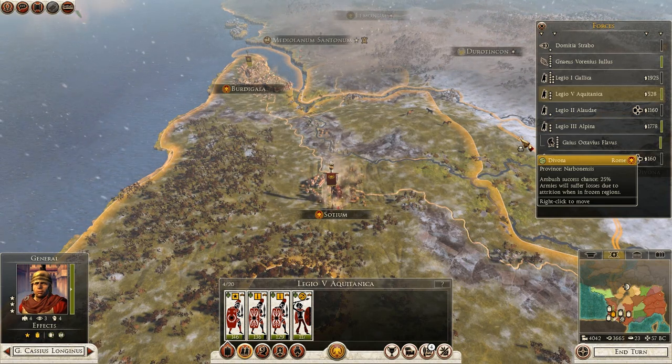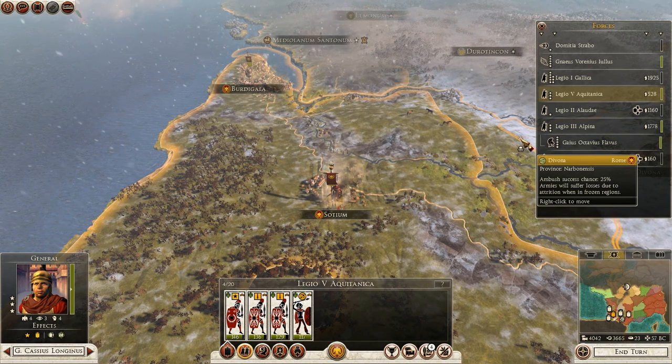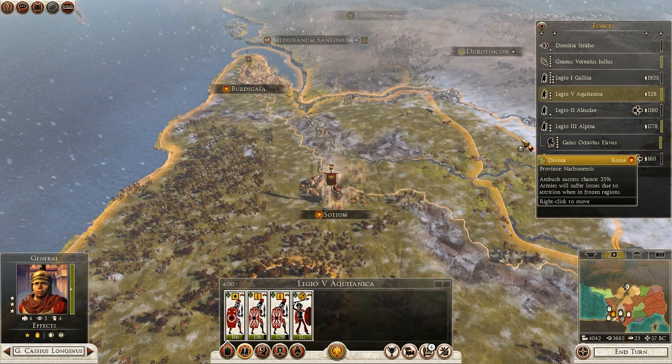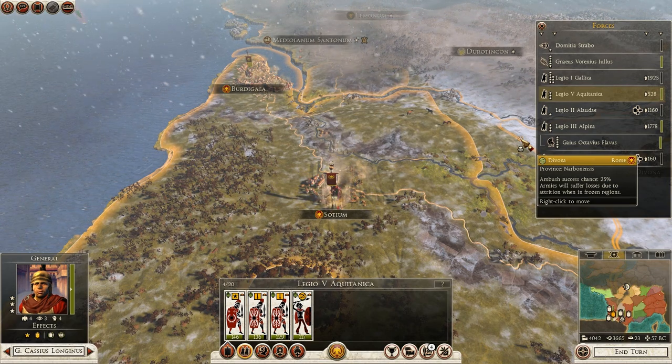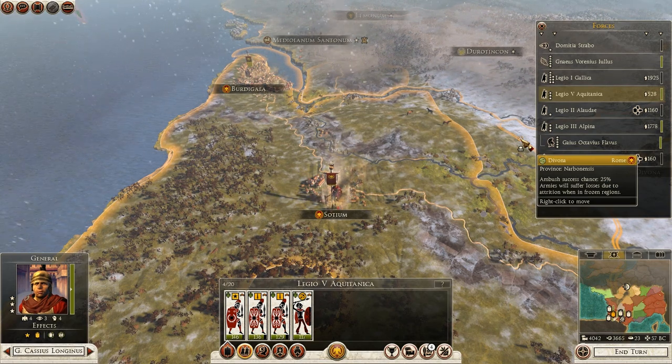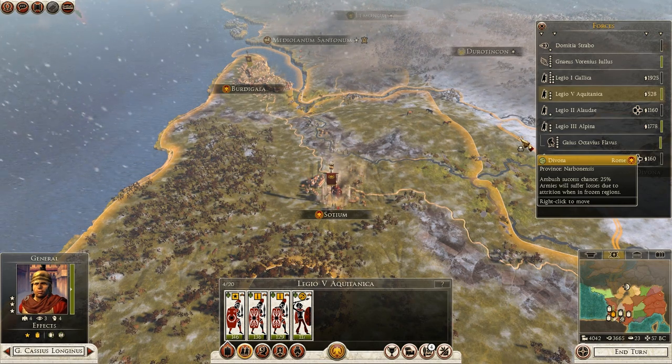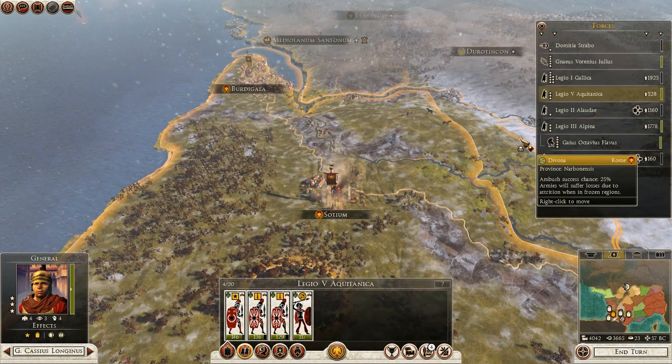Meanwhile I'm going to move the first legion up towards Birdy Gala so it'll be in a position to move further north and hit some new Gallic nations. The third legion is fine — still replenishing. I can continue to move the spy onwards. So it's likely that once my armies have built up I will be attacking into new Gallic nations, but unfortunately not in this episode. Hopefully you enjoyed this one — another few nice battles. It was good to finally get the Ouski out of the way and actually destroy them completely. Thanks for watching, and I'll see you in the next episode.